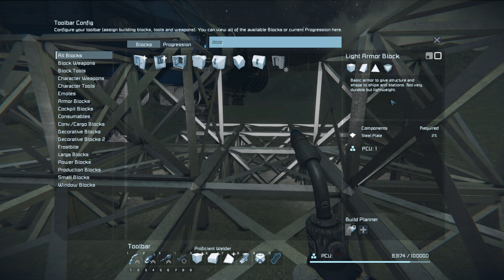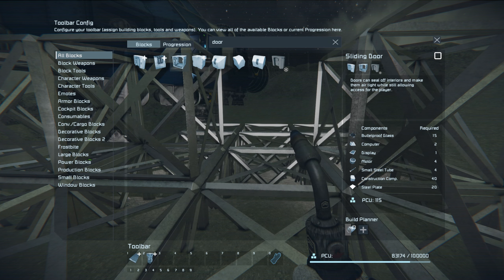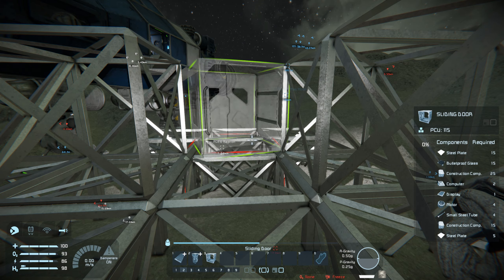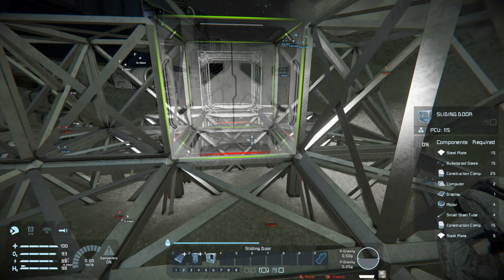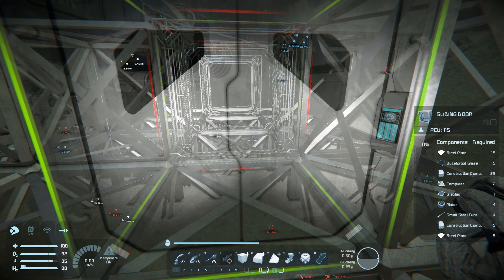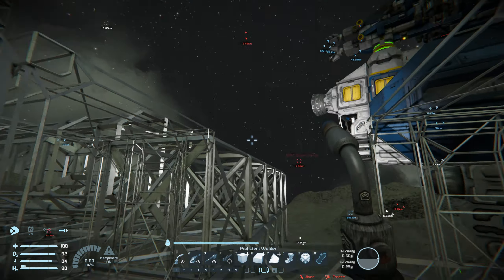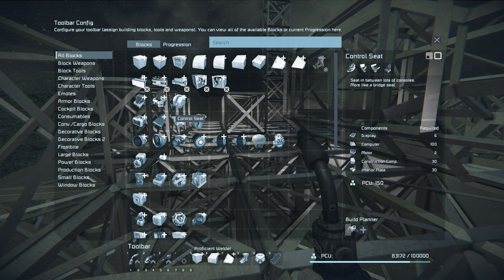Doorway. Going to the right toolbar. That one would have to go like that, and this one like that. I need to work out how I'm going to do it. Where am I going to put the O2 tank?